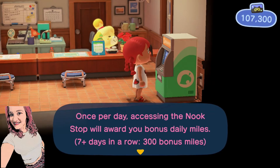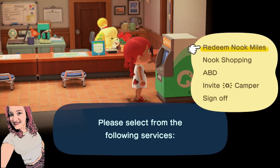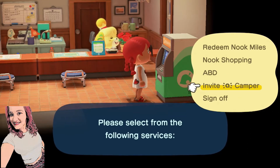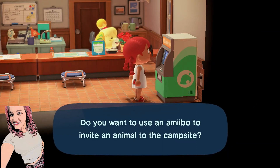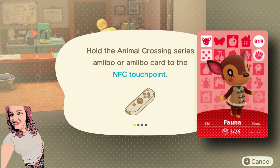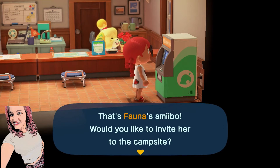Oh you guys, I almost lost my Nook miles bonus for 300 — that would have been so sad. Okay, anyways, you're going to go in here and this little icon will show up once you have activated the campsite. So we're going to invite camper. It asks: 'Do you want to use an amiibo to invite an animal to the campsite?' Yes I do. Please prepare the amiibo. I have it here in my hand and then we are going to hold the Animal Crossing series amiibo card to the NFC touchpoint, which is your right Joy-Con. That's Fauna's amiibo — would you like to invite her to the campsite? Yes, please.